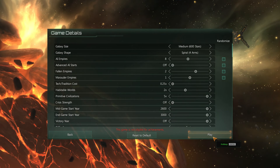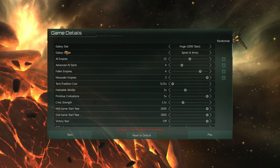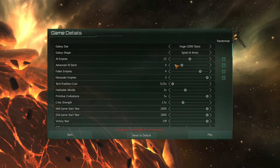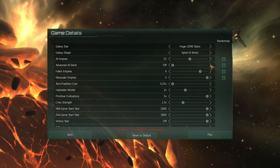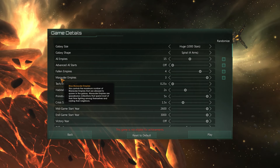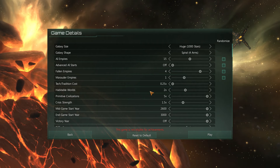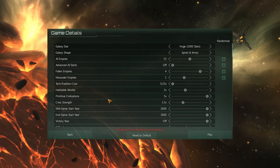Let's start the new game. We're going to go with a huge galaxy size, spiral four-arm shape. We can go with 15 empires - that's good. I think we won't have advanced AI empires; all of them will be starting at the same pace. We can have four fallen empires - that makes sense on a huge map. For marauders, I think just one is good enough.